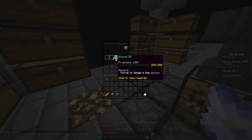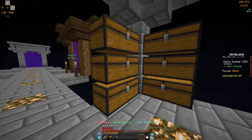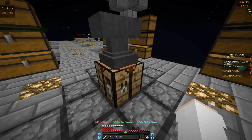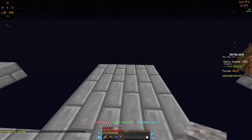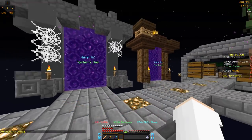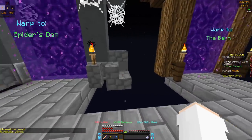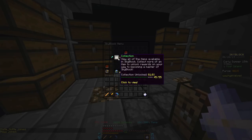Next up we're going to go ahead and do the portal to the Spider's Den. This is going to be the recipe for it. Let me quickly craft it. Boom — Spider's Den portal. We're going to put that one right here. Perfect. Let's test this out — and we're at the Spider's Den.